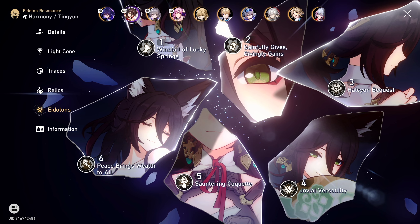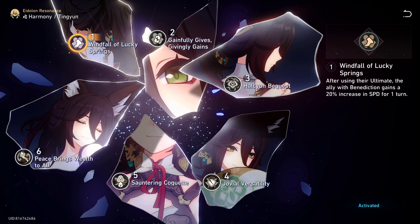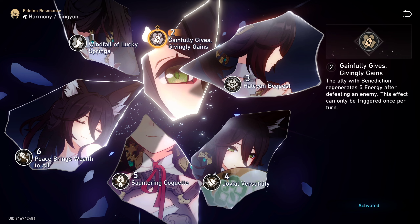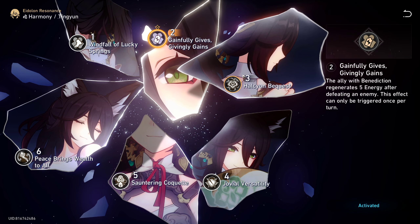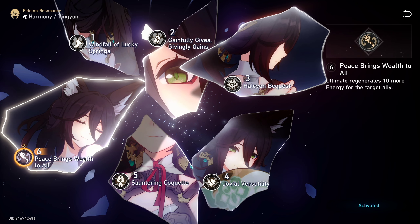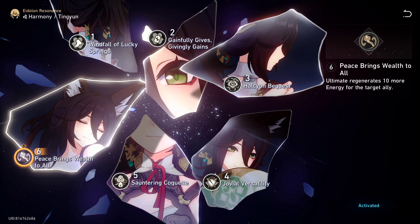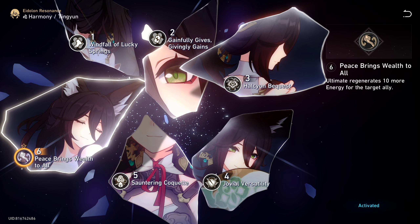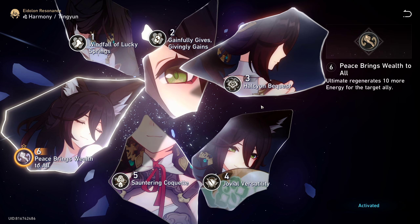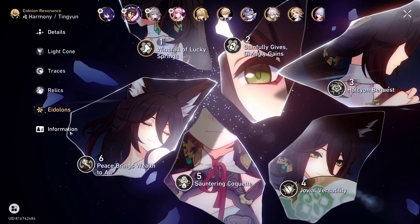Now let's cover Tingyun's Eidolons. Eidolon 1 grants her buff ally a speed boost once they use their ultimate. Eidolon 2 allows the buff ally to regenerate 5 energy after defeating an enemy. Eidolon 3 and 5 are trace levels, Eidolon 4 is not important, and Eidolon 6 is by far Tingyun's best Eidolon, increasing her energy generation for her ally by an additional 10 energy, totaling 60 energy with her ultimate. Tingyun's E6 is by far the most important Eidolon, but she's far from an Eidolon dependent character — she definitely does not need any Eidolons to be usable or good.